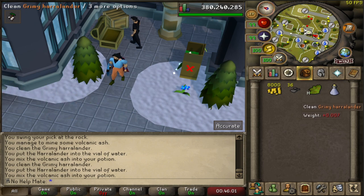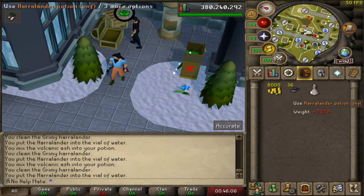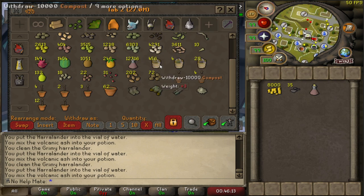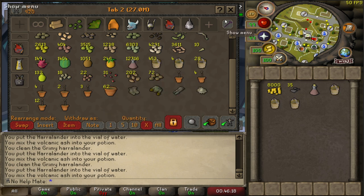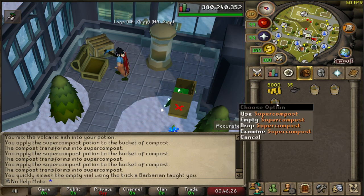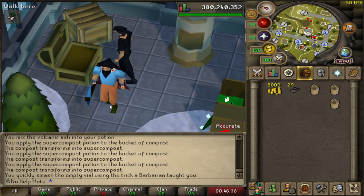To make it into the ultra compost variant, you first need to make a compost potion. Clean a harlandere, put it into a vial of water, then add one volcanic ash to it to make a compost potion. Then go back to your bank, take out your regular composts you bought from the shop, use the compost potion on them to turn them into super compost, then use volcanic ash on the super compost again to turn it into ultra compost.